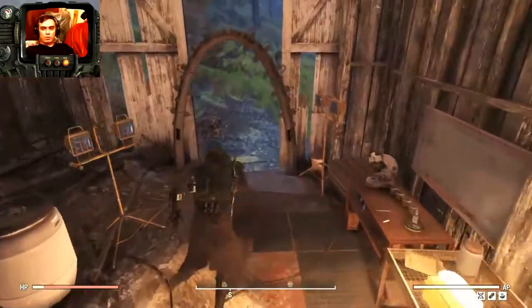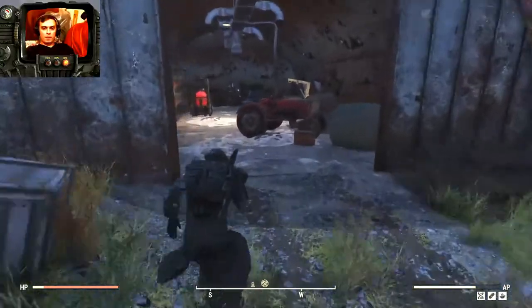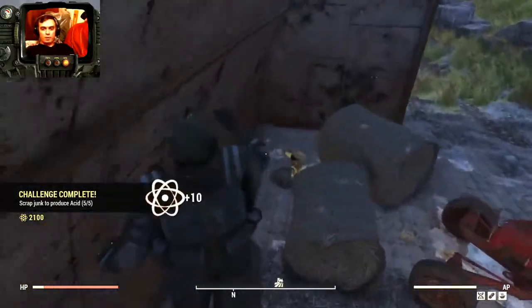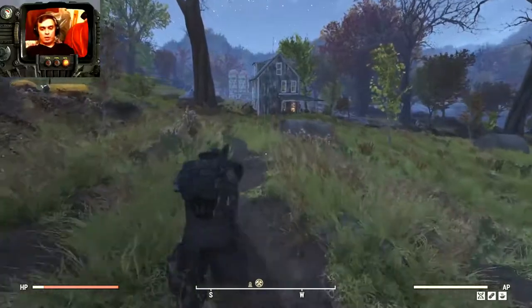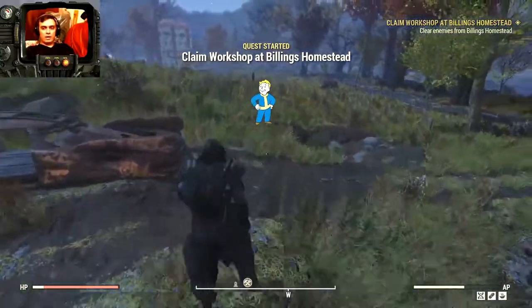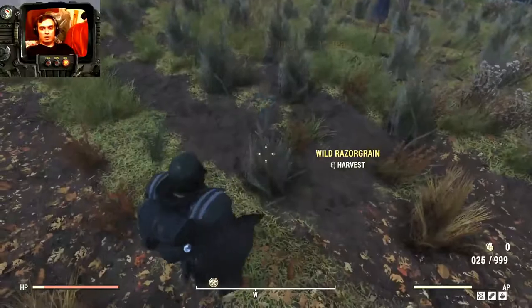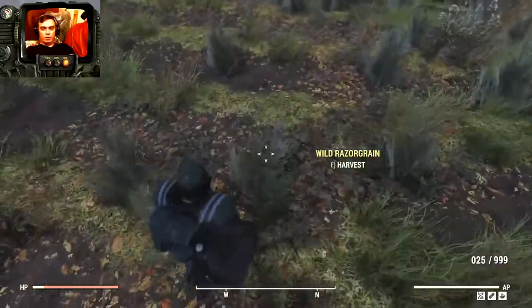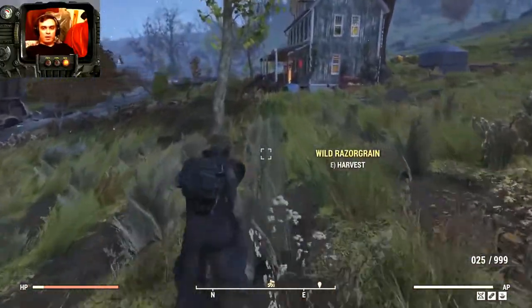Alright, so afterwards, if you wanna complete it right now, you just pretty much run to this location right here and do your scrapping. So that is completed. Then, what you wanna do is run straight to that farm over there. Over there you'll find the ingredients that you need in order to craft beer. So, over here, you pick up Grazane. You're gonna pick up a lot of them. I have my food weight reduction so I can carry a lot on me. Corn is that way — we need to pick up corn, there should be a lot over there.